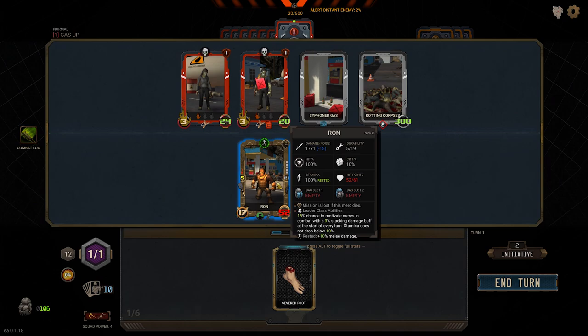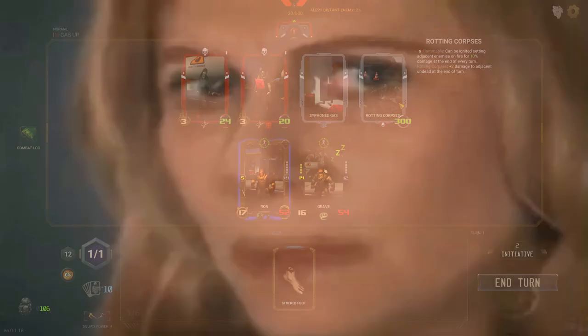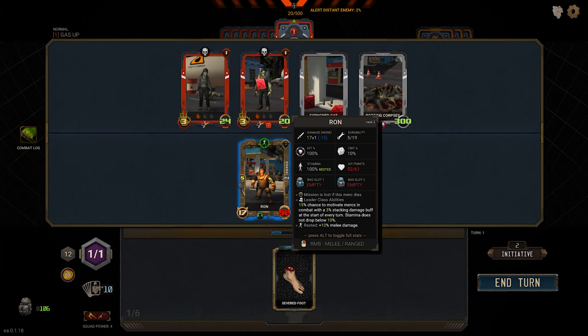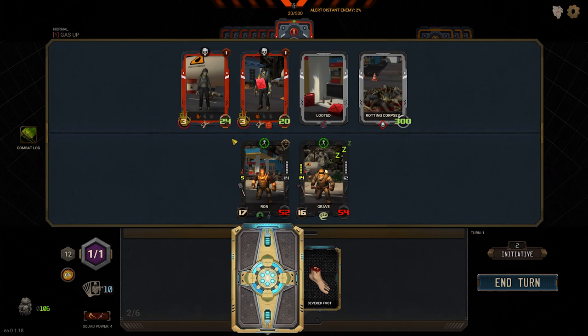We select a card — let's get a ranged weapon, though it might be more of a throwable. We discover that rotting corpses can be ignited by setting adjacent enemies on fire for 10% damage every turn, and there's a 50% chance to explode if damaged by a firearm. That's the key — we use a burning enemy to set the rotting corpse on fire. We start by siphoning the gas first, and we even found a molotov. If you don't light him on fire first, you can just toss a molotov on the corpse.